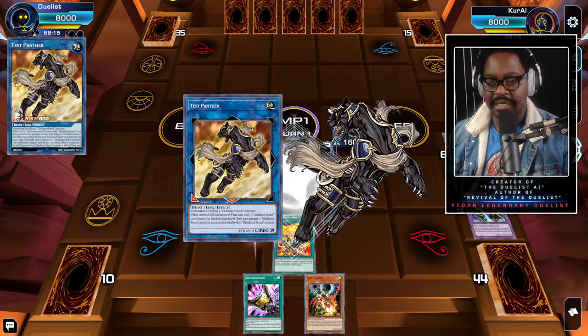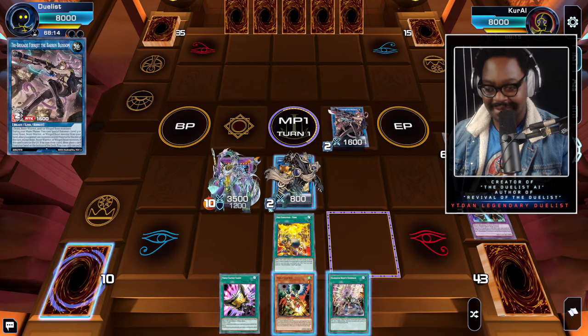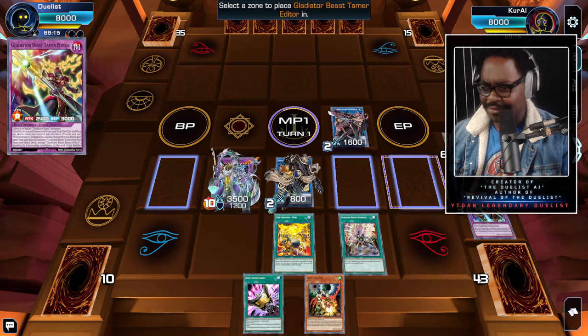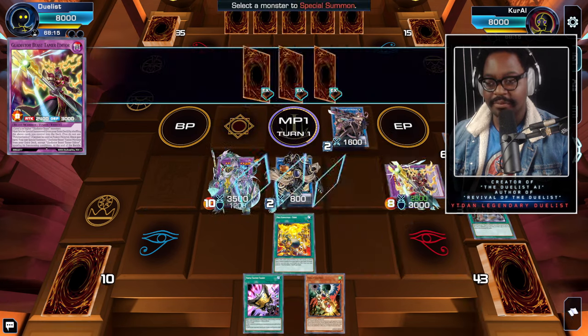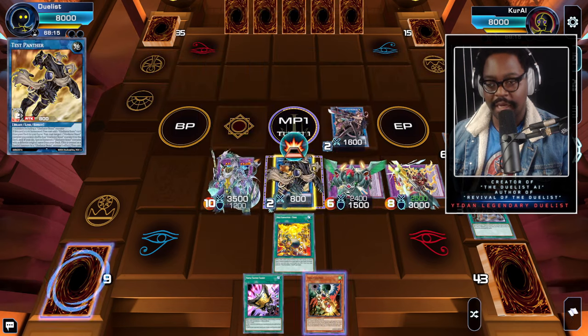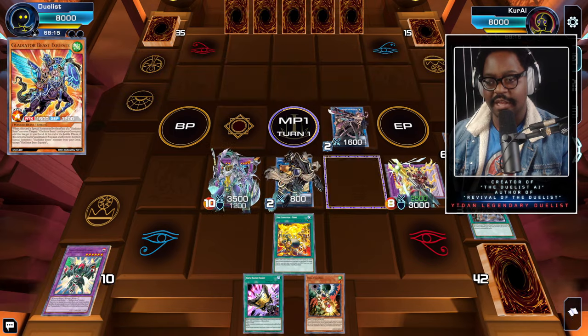We bring out the Test Panther — let's see if they can pass the test — and grab the Comeback card. Don't call it a comeback because I've been here for years. Bring forth the beast and use its effect to special summon Gizadish. Then activate Test Panther's effect to send them back for Requesters.